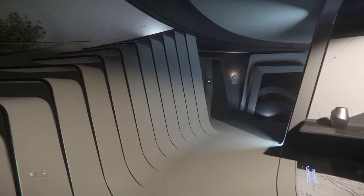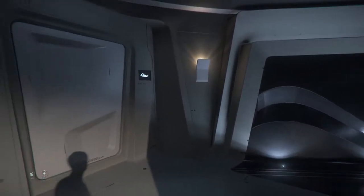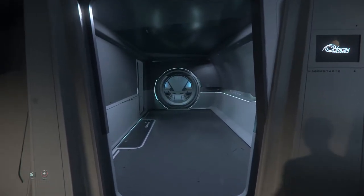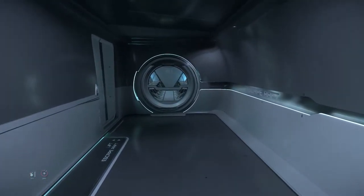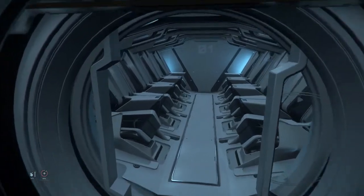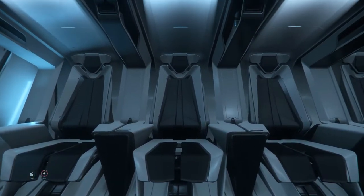Moving back into the atrium past the comfortable lounge seating, a small corridor provides engineering access for crew and also egress to the eight-seat escape rafts for jettisoning passengers away in emergencies. In addition to individual escape pods intended for crew, the 890 Jump is equipped with two of these escape rafts, one on either side.